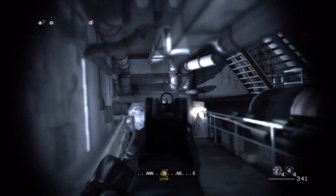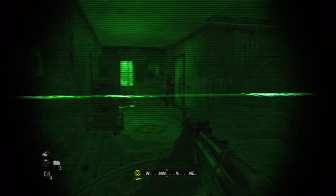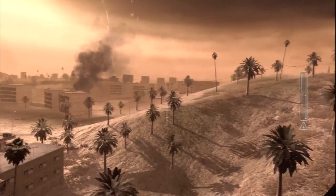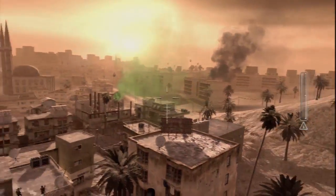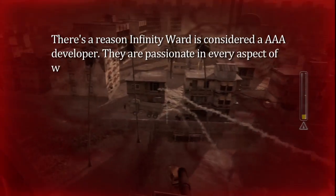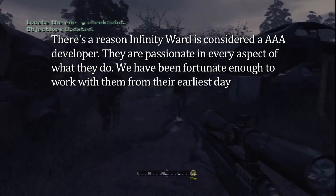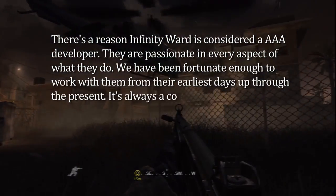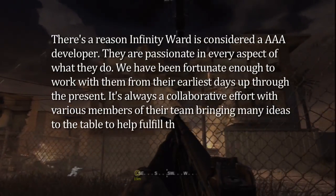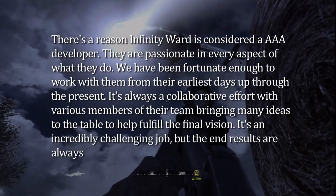All of these shots were built and photographed by Ant Farm, and then ordered and approved by Activision and Infinity Ward. When I asked this trailer's writer and director, Rob Troy, what it was like to work with the minds behind Call of Duty, he responded that it's always a collaborative effort, with various members of their team bringing many ideas to the table to help fulfill the final vision. It's an incredibly challenging job, but the end results are always fulfilling.